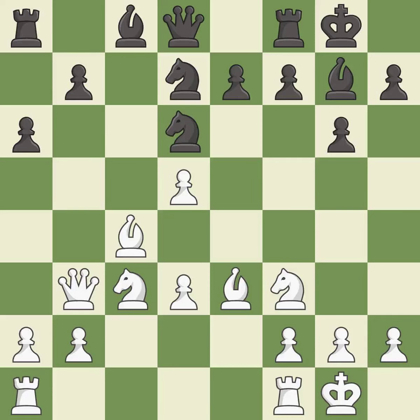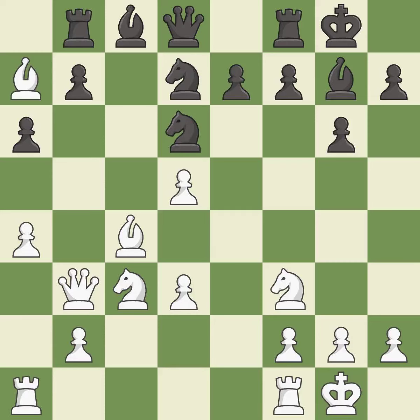This moves the knight to safety. This threatens to attack a trapped bishop — it is best. This is the only move that works. This stops the opponent from being able to attack a trapped bishop — it is a great move. This allows the opponent to win a tempo by threatening a rook — it is an inaccuracy. This attacks a rook, winning a tempo when it moves away. It is best.